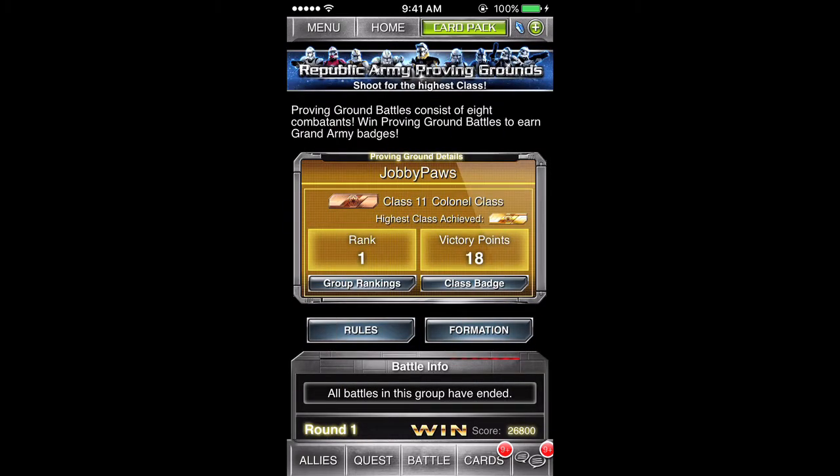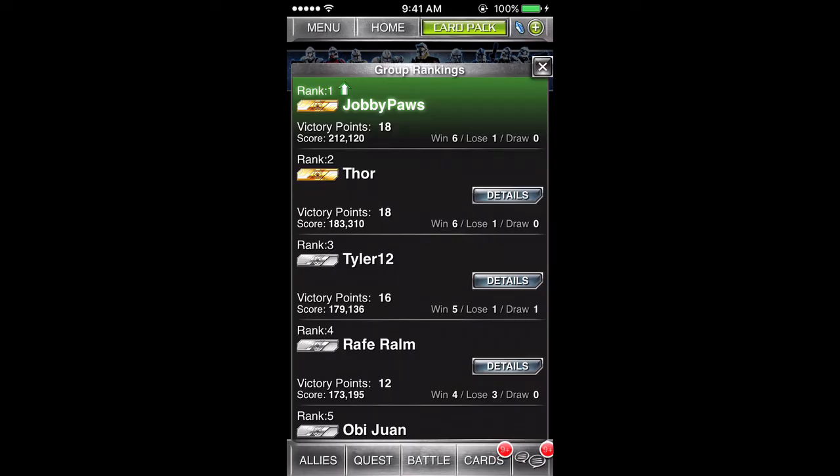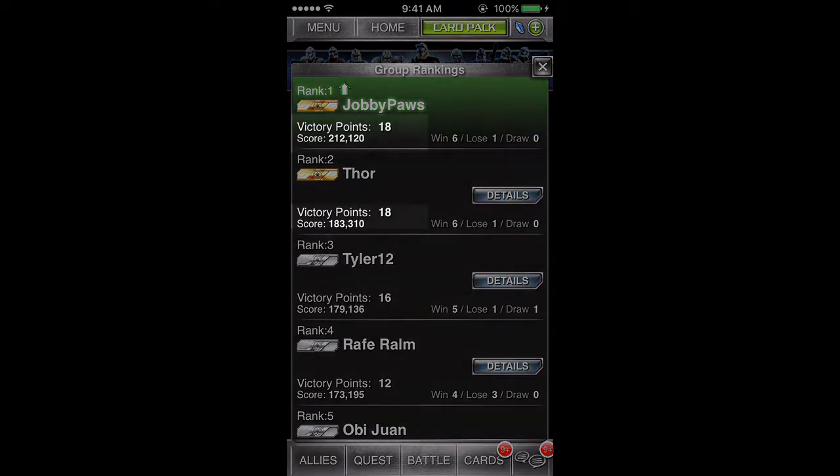Ranks are determined by the amount of victory points the player acquires. You get 3 points for a win, 1 point for a draw, and 0 points for a loss. In the event 2 players have the same amount of victory points, the player with the higher battle score will be placed higher.